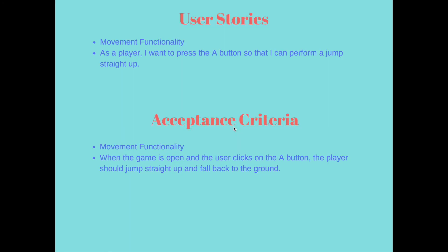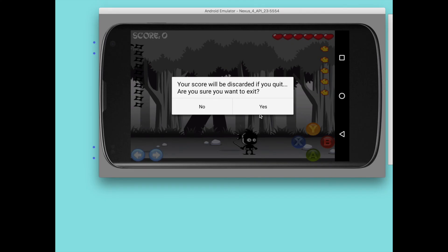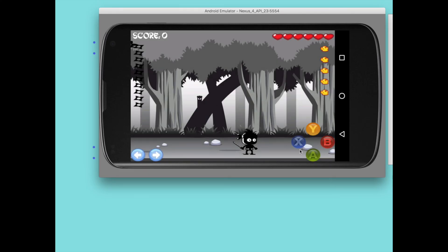Hello, this is Taro Tachibana and today I'll be going over my final sprint. Under my first user story, movement functionality, I have: as a player, I want to press the A button so that I can perform a jump straight up. The acceptance criteria is that when the game is open and the user clicks the A button, the player should jump straight up and fall back to the ground. I press the A button and you see that he jumps straight up and right back down.